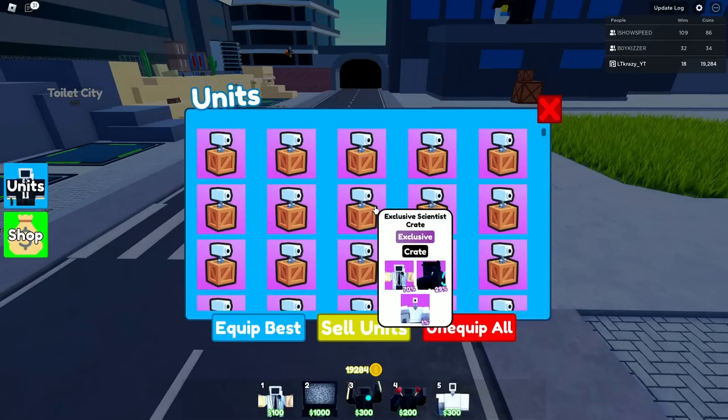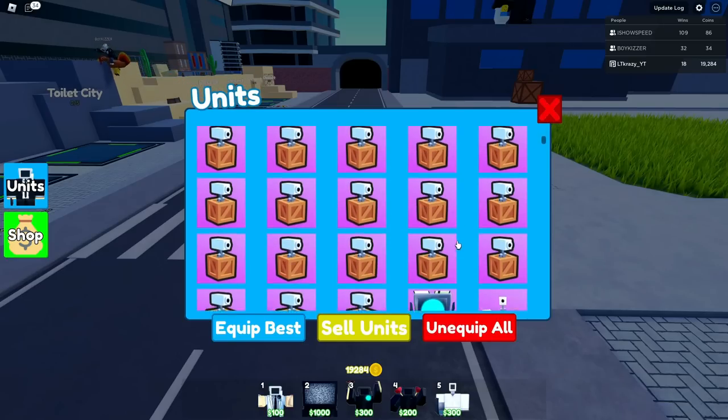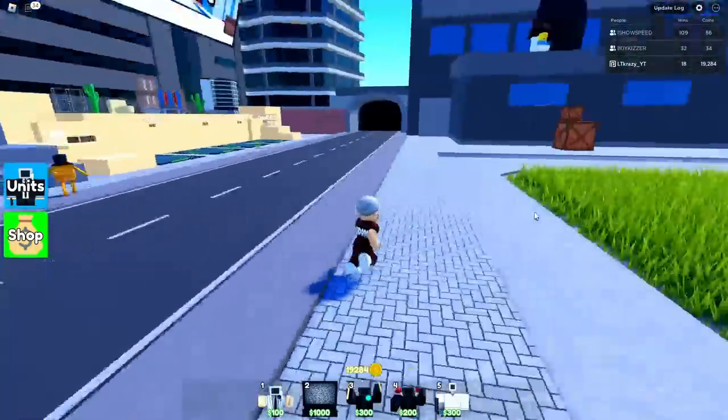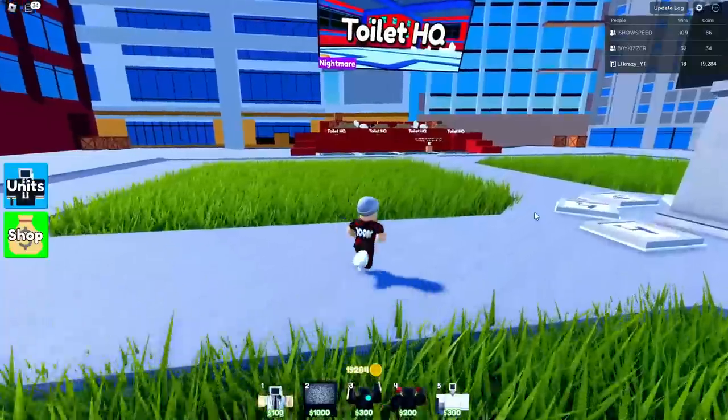Now we have all these extra crates. I might save them - I honestly might save them because then I could give them away when we can start trading. Should I just save them? I think we save them, guys, because I already got the unit. So why keep opening them when I can just give them away? That's what we'll do. It only takes about 10 in today's video - let's just save them and go test this guy out.